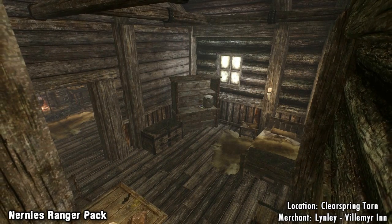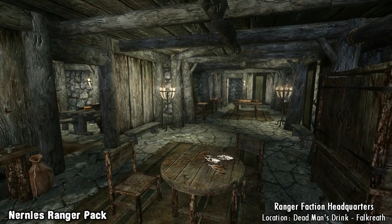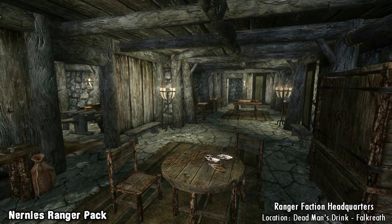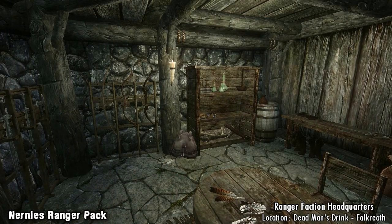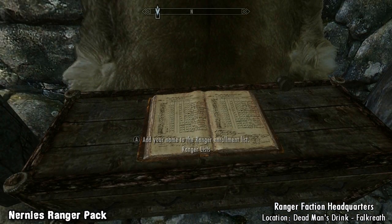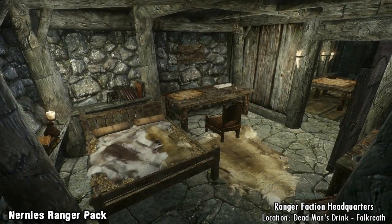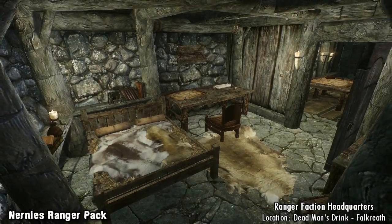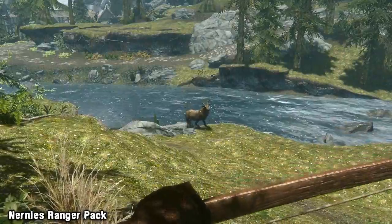Another feature the mod adds is a ranger faction whose headquarters can be found in the basement of Dead Man's Drink in Falkreath. As of right now there isn't much to it — it's basically a location where you can get your hands on a small portion of the new bows, arrows and armour available. Once you enroll yourself in the faction you'll get access to the new items lying around, as well as a room in the headquarters with a bed and basic storage. If there's interest, the author may expand by adding new NPCs, quests and dialogue.